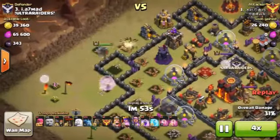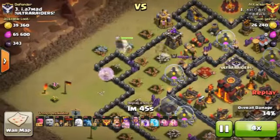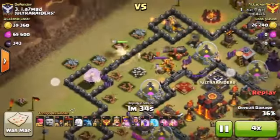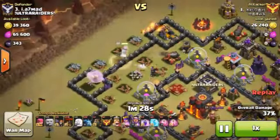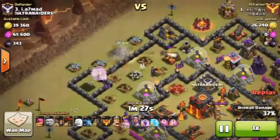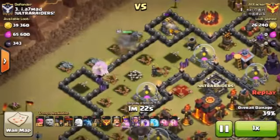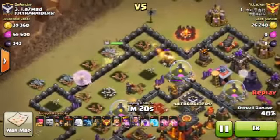Here is the tricky part of this attack. Once the opposing Clan Castle troops have been identified, make sure your queen's health is as high as possible. Drop the rage spell on the healers and destroy the Clan Castle troops as quickly as possible.